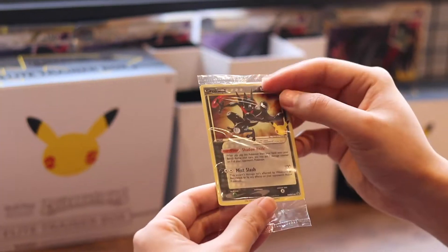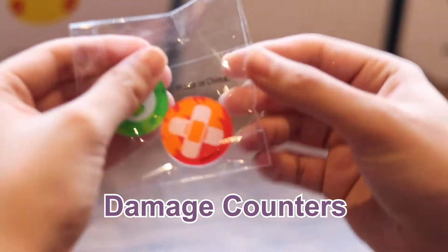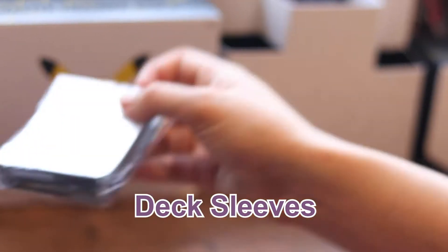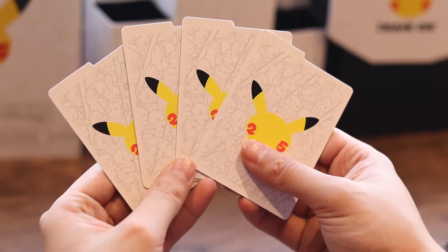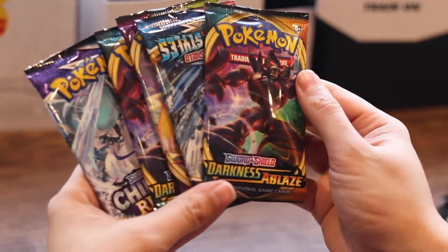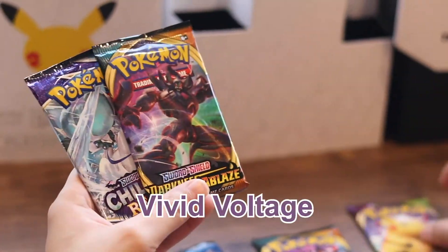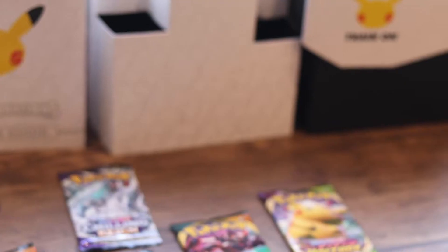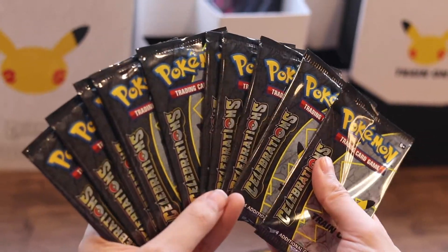Pokemon Trading Card Rules insert, Promo Greninja, lots of energies, two damage counters, deck sleeves, some sexy damage dice, four dividers, five packs. So we've got Darkness Ablaze, Battle Styles, Vivid Voltage, Darkness Ablaze and Chilling Reign. And 10 Pokemon Celebration packs.